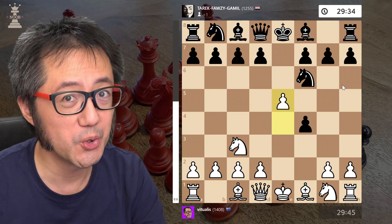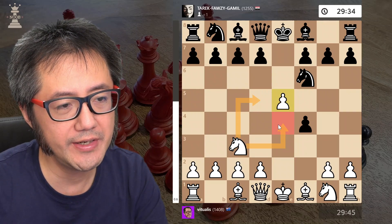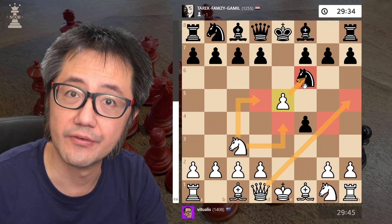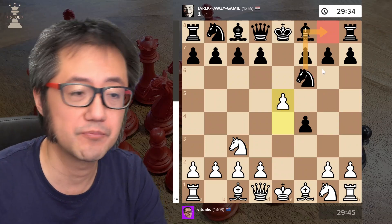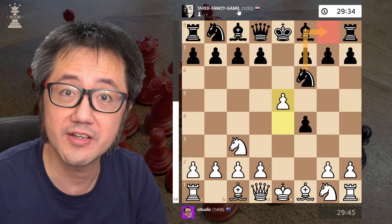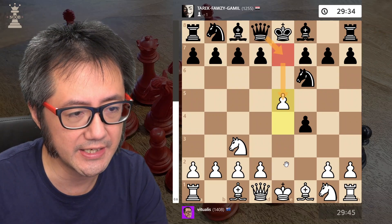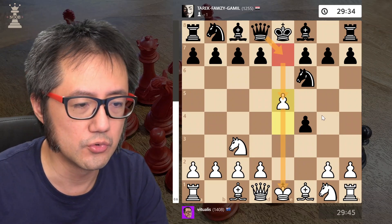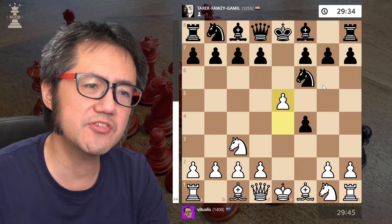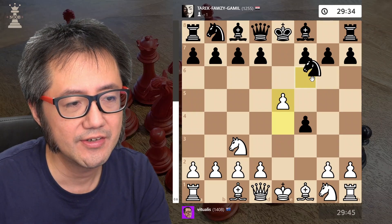Those of you who follow my channel, or who are Vienna Gambit fans, will know that in this position the only good move, really, for the Black Knight — which is of course under attack — is to undevelop, so Knight back to G8. At the intermediate level my opponent is in the mid-1200s, and that's the most common move. The other common move is attempting to pin the pawn to the King with Qe7, though that is a less optimal line. So I was very surprised when my opponent decided to play Knight to E4.